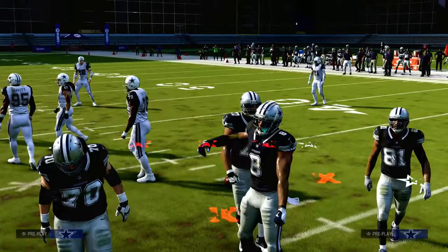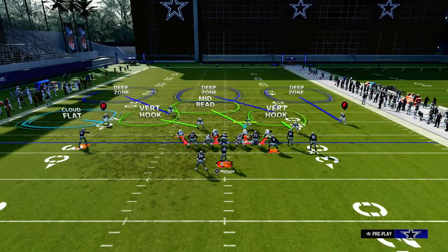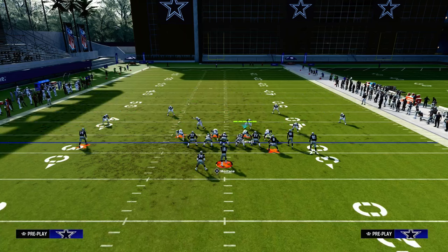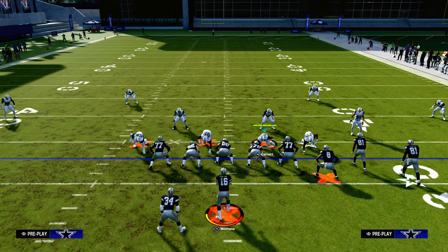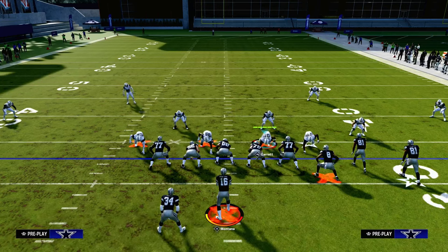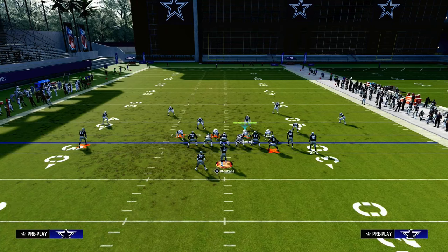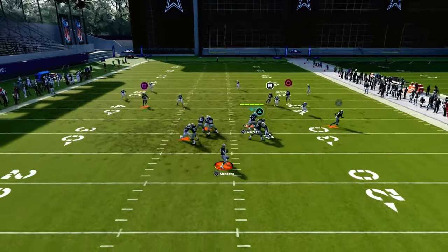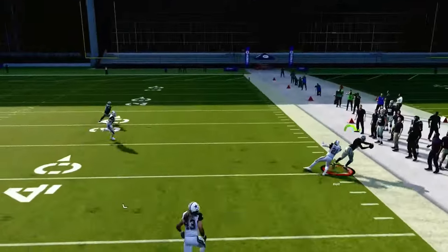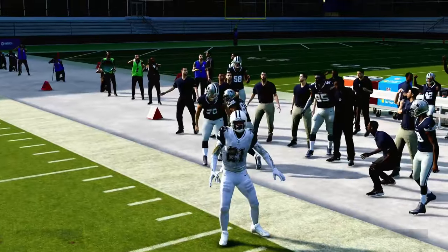What competitive Madden players understand is they want to run their bunch to the short side of the field. That clear-out streak, as opposed to being in the seam area of the field, he's actually on the numbers, and so because he's close enough to the numbers, the inside third is going to avoid him, the outside third is going to take him, and it's going to leave that corner route open — and people are going to throw that on you again and again.